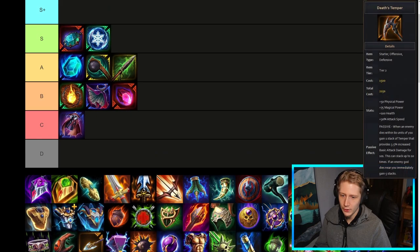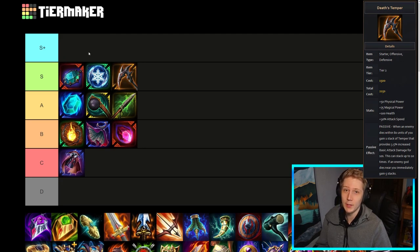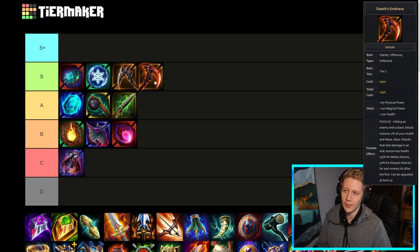Death's Embrace I think we'll drop in S for now. I'm hesitant to put items in S+ because that means they're literally in most builds and best-in-slot. Death's Tempo is obviously seeing major play in ADC right now — it's pretty much the main starter item people are going for. That 35% increased basic attack damage, especially with the current crit builds because it applies to the crit, is insanely strong right now. Death's Embrace is not quite as good, but similar to Bumba's they belong in the same tier. Death's Embrace sees more play on basic attack solo laners that want that sustain — like Vologas, Erlang Shen, all that kind of stuff. In the Devo's meta you're better off going Death's Tempo into crit builds, but Death's Embrace has been the better option in the past. So they're pretty close and belong in the same tier.